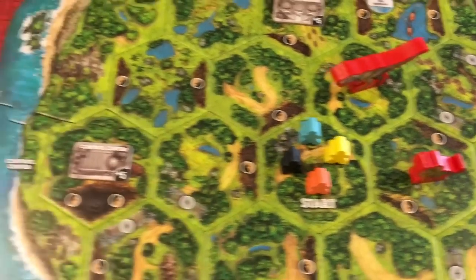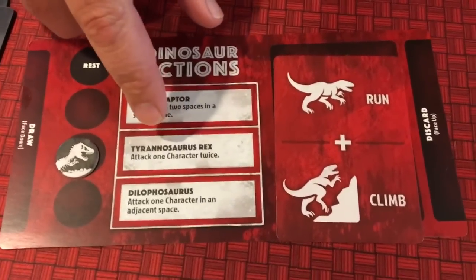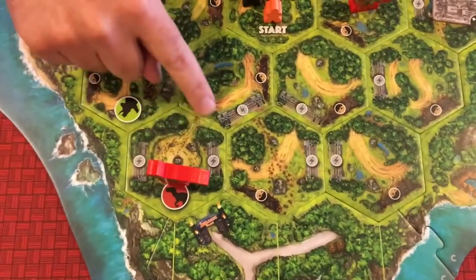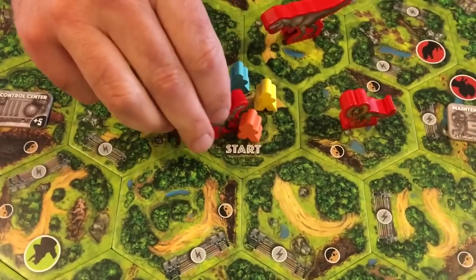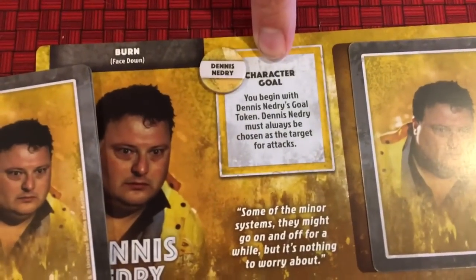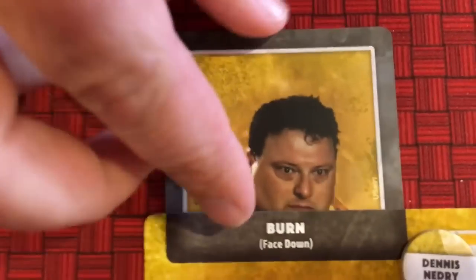After the two dinosaur movement actions, the dinosaur player can also perform one special dinosaur action. For example, the T-Rex can attack a character twice, or the Velociraptor can move up to two spaces in a straight line. So the Velociraptor could run in a straight line and suddenly be in a spot with all the humans - terrifying. As soon as a dinosaur enters a spot with humans, it attacks. Because Nedry is there, his goal means he must always be the target.